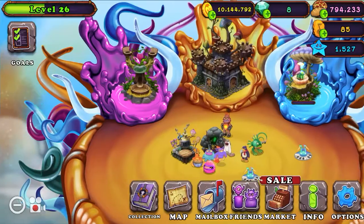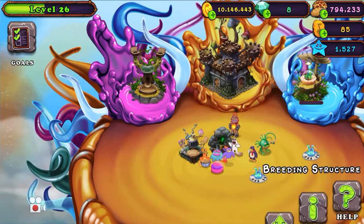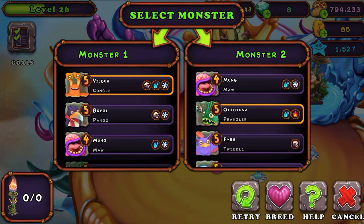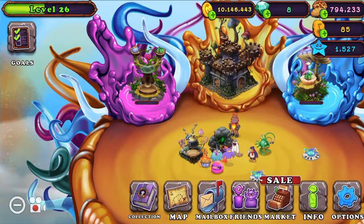I do have a gem on each island, but I'm not making very much fire — another key ingredient.